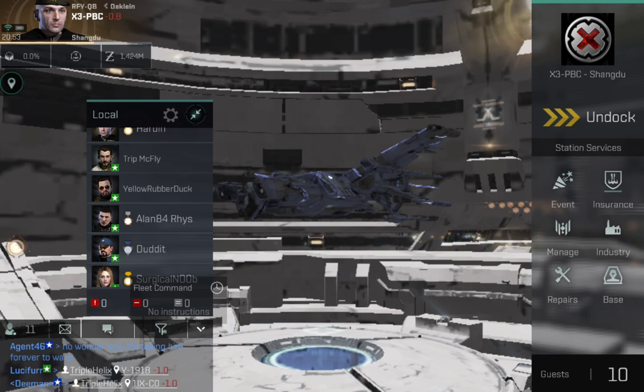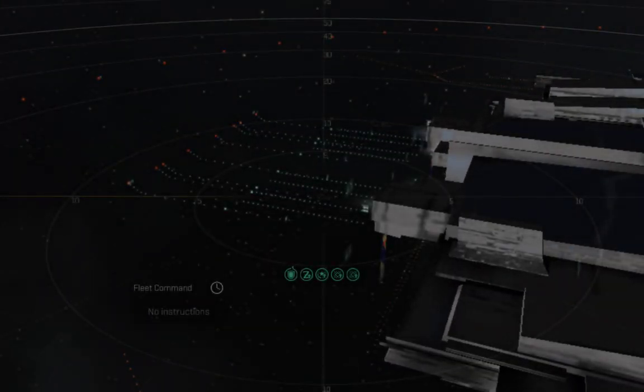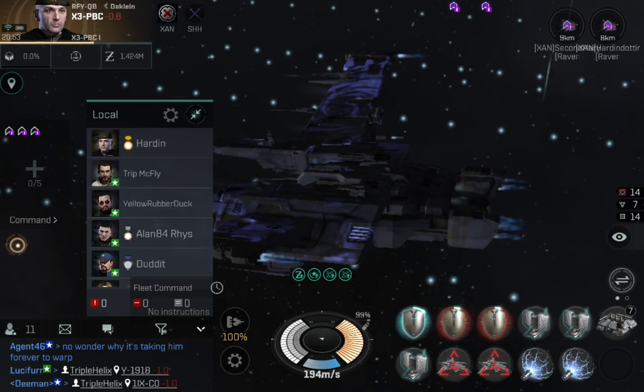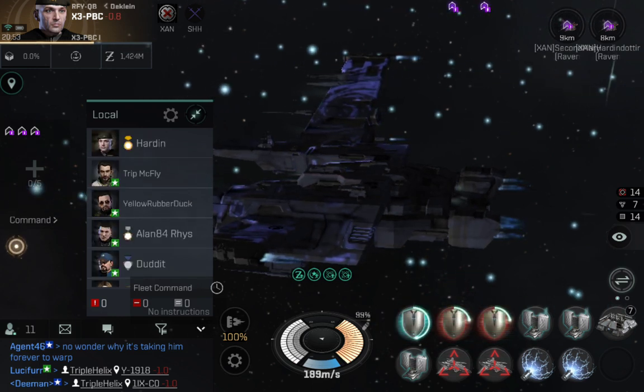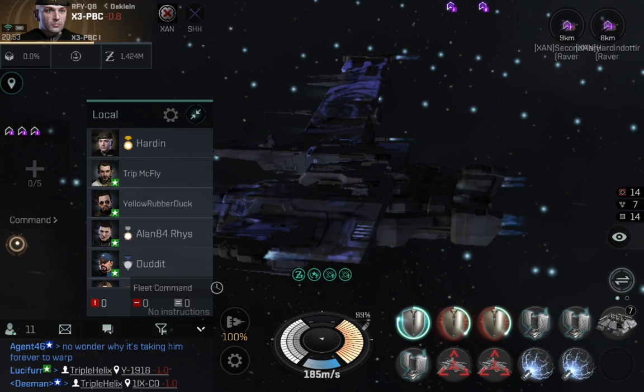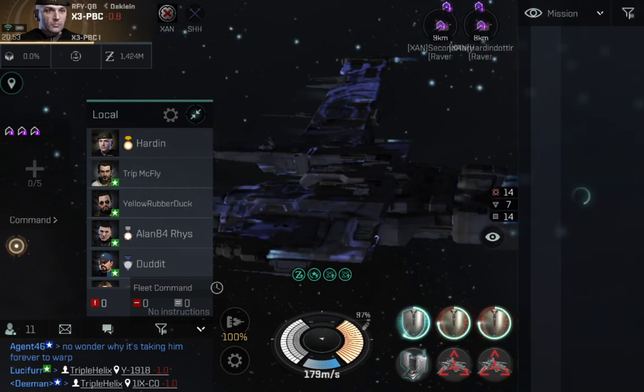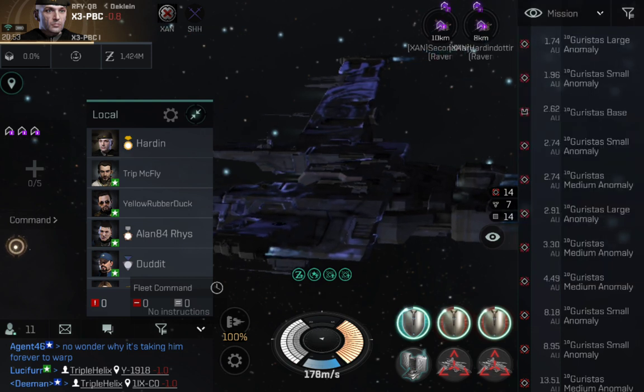Anyway, I've been practicing with torpedoes ever since the recent patch, and I think I've got a system that works quite well. I can tear through larges and mediums pretty quickly, and I'm picking up about 10 million ISK per account per tick — so about 30 million across the three accounts per tick — which doesn't include the new bonus things NetEase has brought in. Let's have a look at what's available and check the missions.